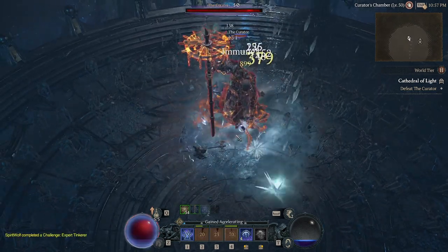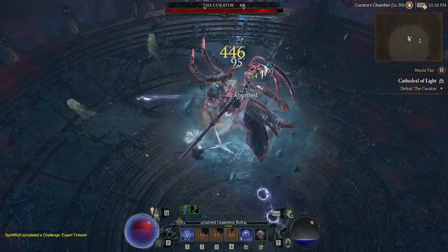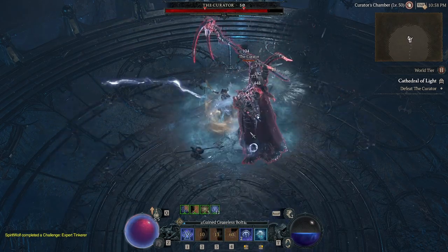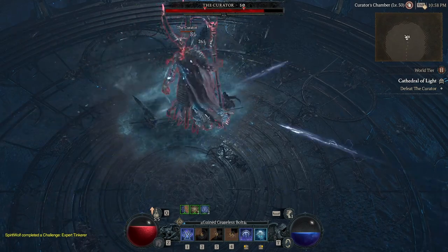I'm going to show you how to beat the boss at the Cathedral of Light so you can get Nightmare Difficulty or World Tier 3 unlocked. This guy is kind of hard to beat, especially if you're doing this solo, and it depends on what class you are. If you're a Barbarian, it's going to be way harder because getting close to him is very dangerous.